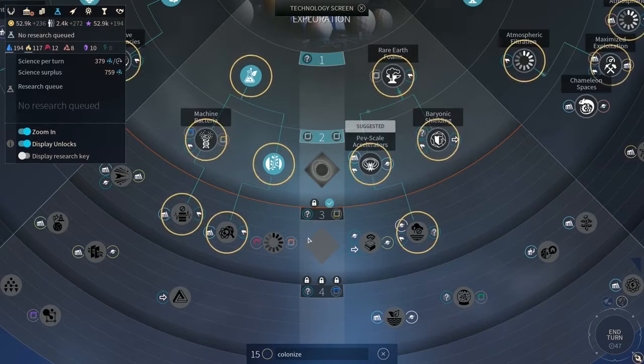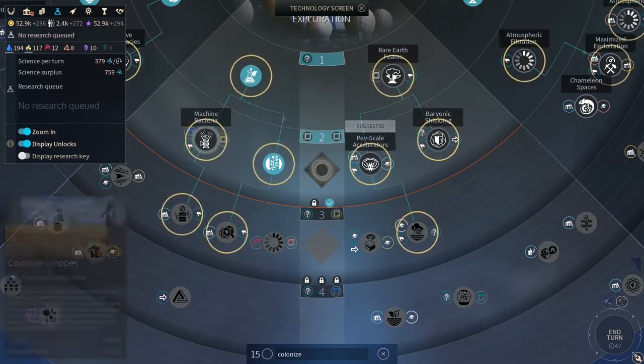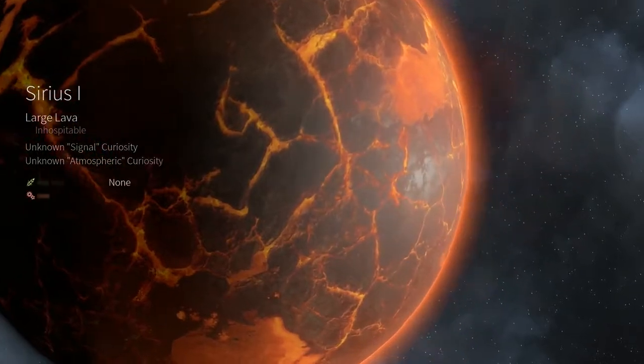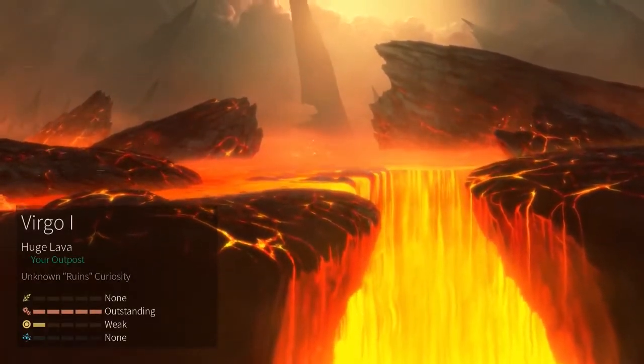Scientific research is an essential tool for every civilization in their quest for expansion. Knowledge and technology will allow your people to colonize harsh new worlds that would otherwise be uninhabitable.